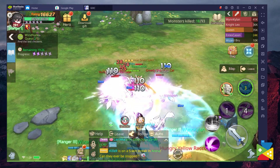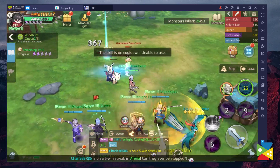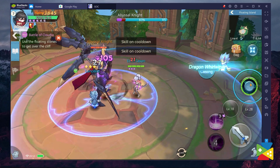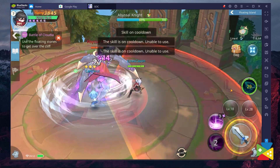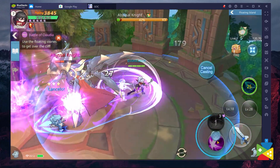The combat in this MMORPG can get very quick and fast-paced, especially once you move onto the most advanced areas where you need to go up against hordes of enemies at the same time. In times like this, you'll need the best controls in order to move around the field, avoiding enemies' attacks with ease while counter-attacking with deadly precision. Luckily, by playing on BlueStacks, you'll be able to use the Keymapping Tool, which allows you to use your keyboard and mouse to improve your gameplay experience by quite a lot.